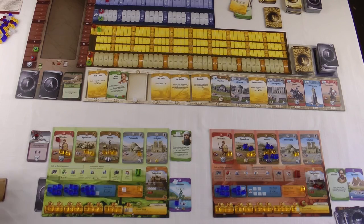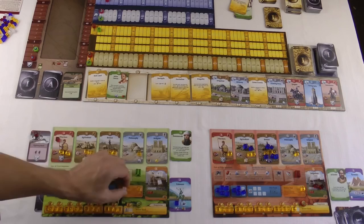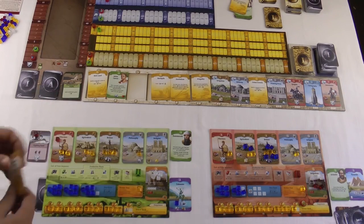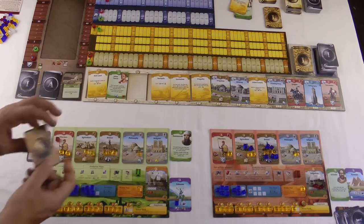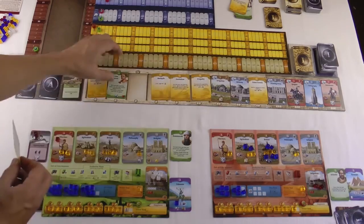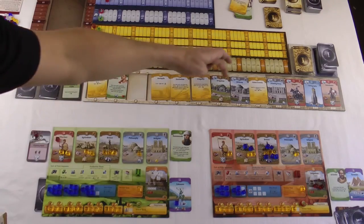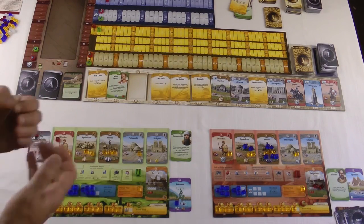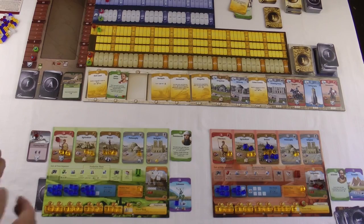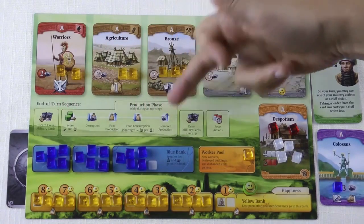There is a hand limit: the civil card hand limit equals the number of civil actions you have. With four civil actions you can hold four yellow-backed cards. New players tend to grab every interesting card they see, but remember every card costs an action to play and some cost science as well. Try to avoid taking too many cards into your hand because you probably won't be able to play them all. Green has finished his turn and we're about to start the production phase.